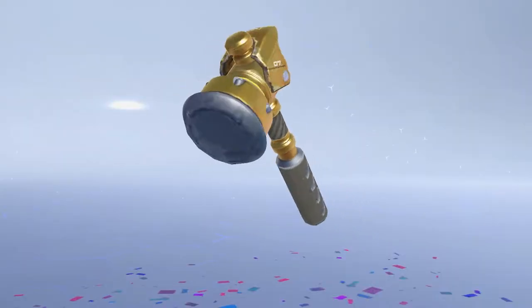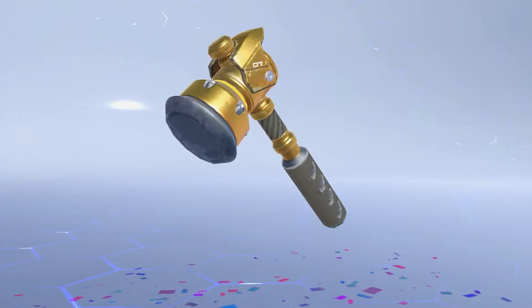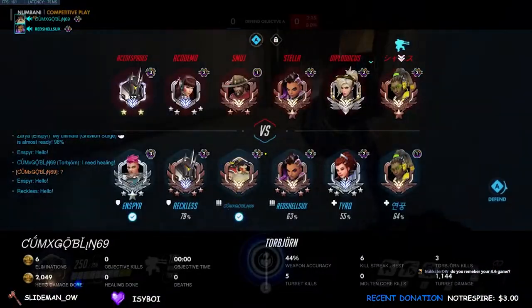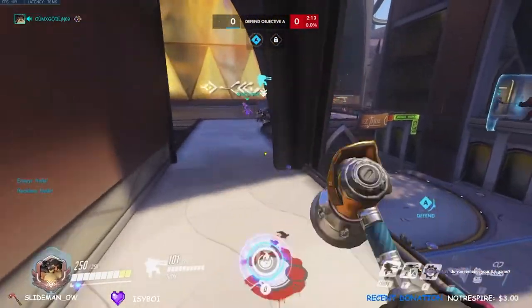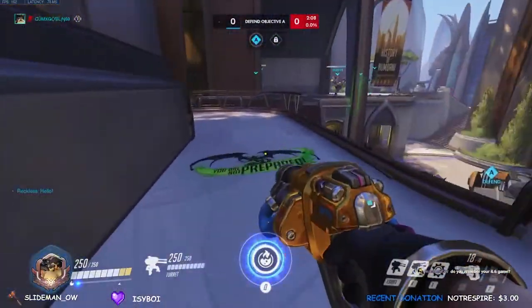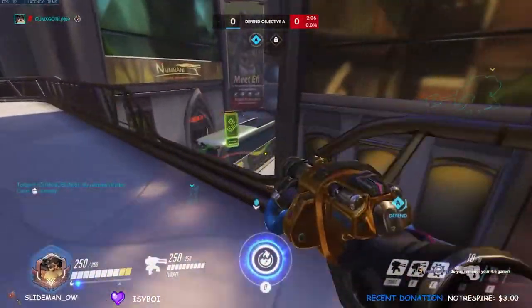The next weapon in the arsenal is the coveted hammer. I like to call it the baby Reinhardt hammer, because it does 55 damage opposed to Reinhardt's 75, which is slightly less, but compared to the average 30 damage melee, it's basically like you're running around with a little mini Reinhardt hammer. It can be used to assert dominance over your enemies in ranked, and it has one very important tactical use which we will get into with the first tip.